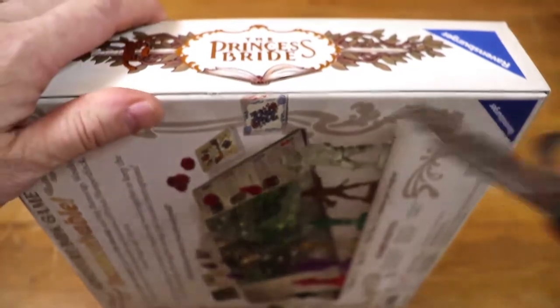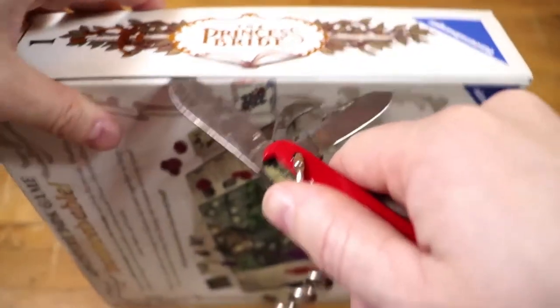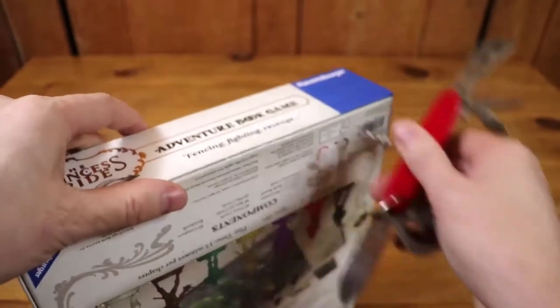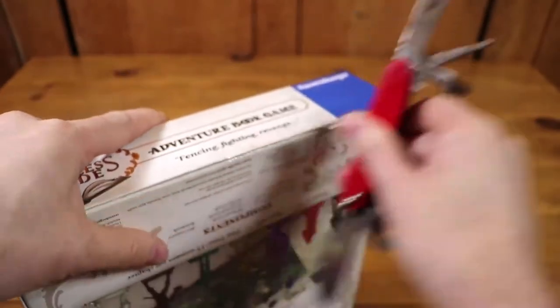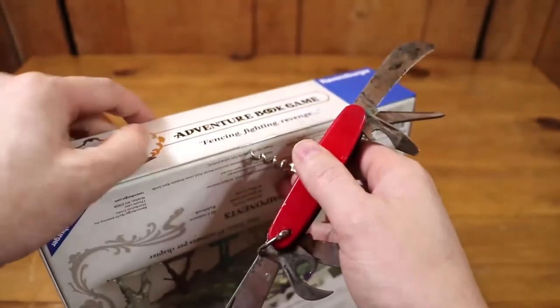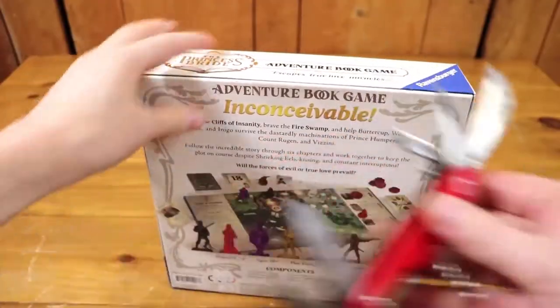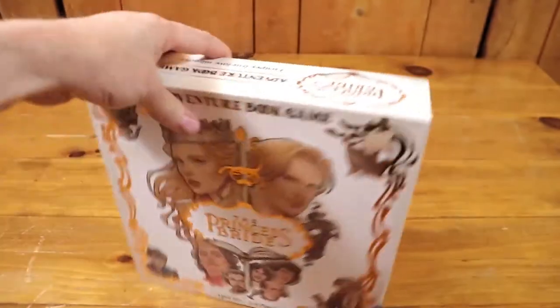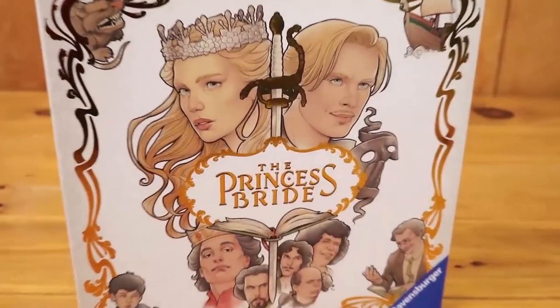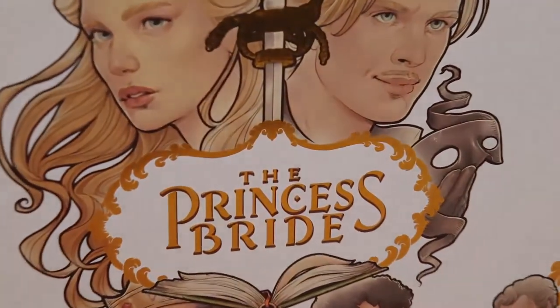We'll get that back into the box. We need to seal those little stickers — this one did not come with shrink wrap, which is inconceivable to me. So might as well use the corkscrew, because that would make logical sense to zip it up with the corkscrew. That is the Princess Bride game. If you got value or enjoyment out of this video, please consider subscribing and give us a like — thanks so much for your time.